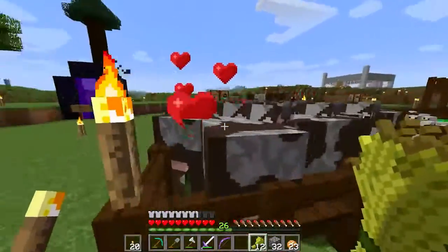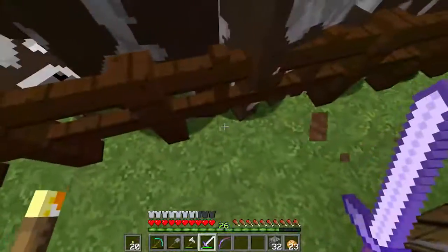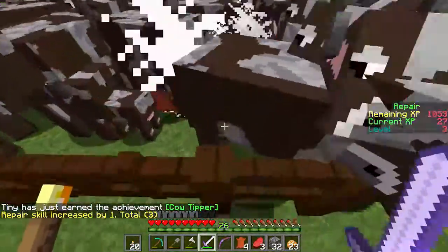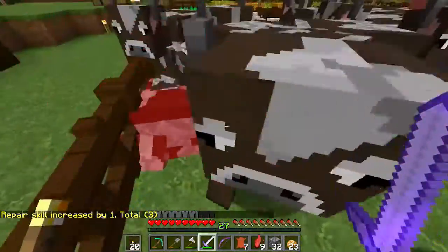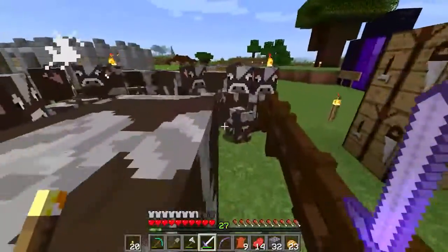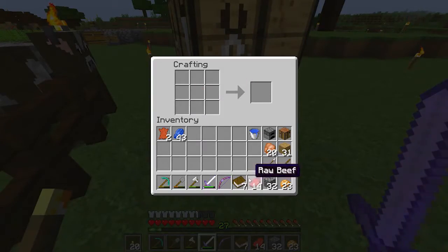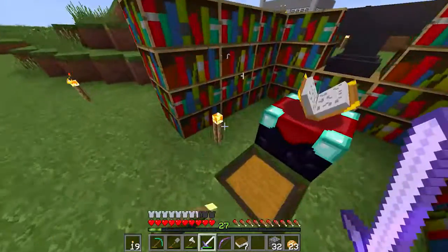If we use all of this wheat, it'll be nine cows that we can kill — that is way enough. We got nine leather out of that, that's really good. Let's make ourselves books — we can only make seven. And we'll head to the enchanting table and enchant seven books.